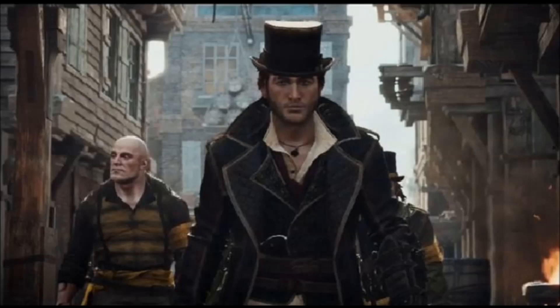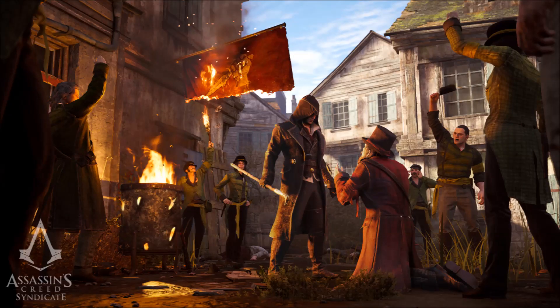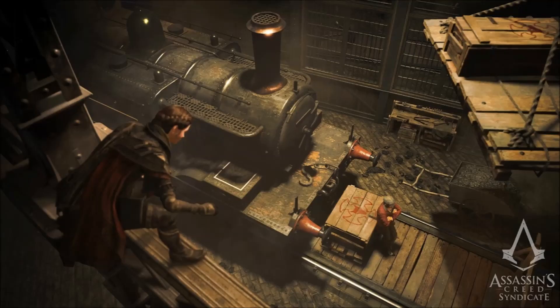Another thing I'd like to mention is that there will be several different types of carriages, including a Rooks carriage, which is basically a gang carriage already in the colours of the Rooks — mainly green and yellow — which is pretty cool.